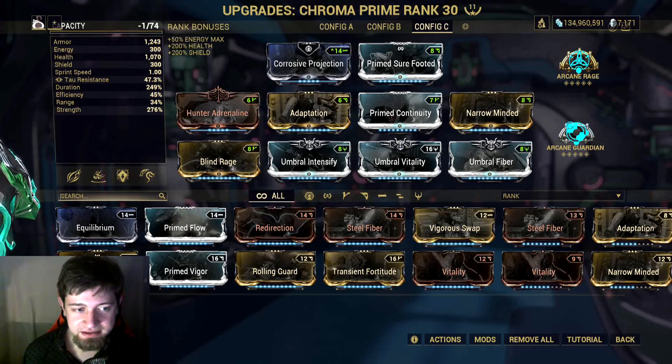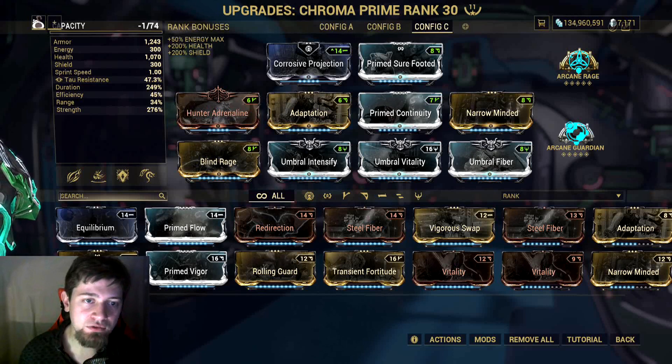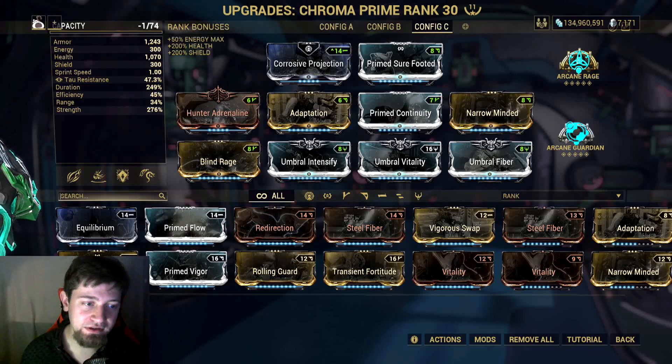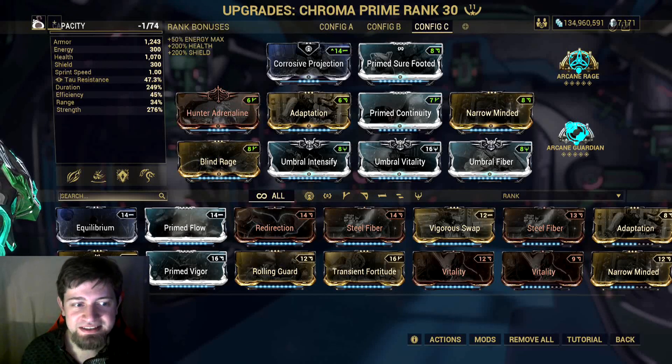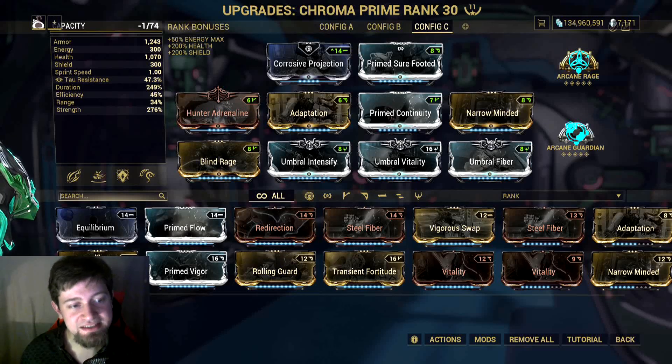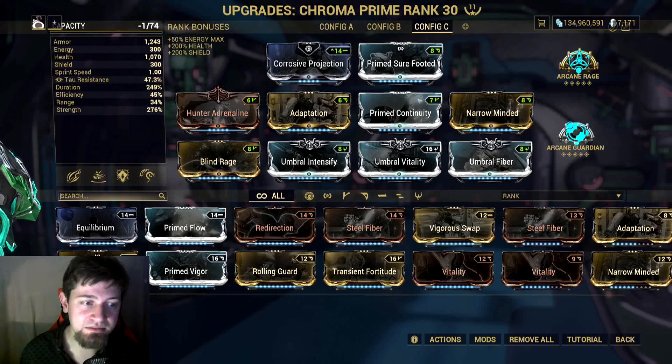Because of the combo counter dependency, you have to use the Naramon Focus School so that your combo counter doesn't deplete all at once. I also recommend using Secondary Dexterity arcanes — they're very cheap, around 30 platinum total for both. This build is really decked out and you don't need all the Umbra mods; they give a bit of extra damage and survivability but aren't essential. The expensive part is Arcane Guardian, but I strongly recommend getting it — it gives you an immense amount of tankiness.